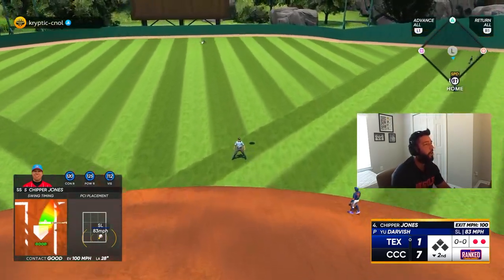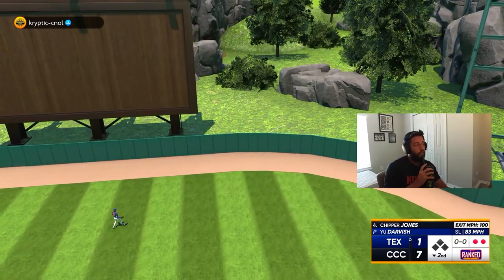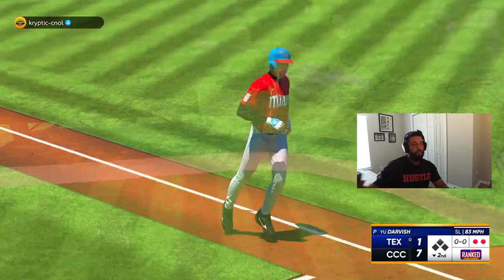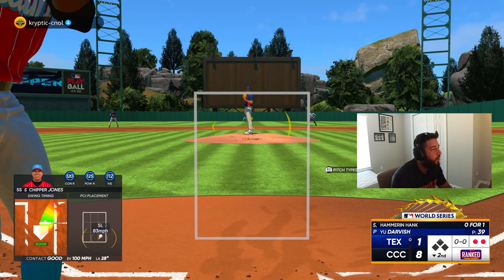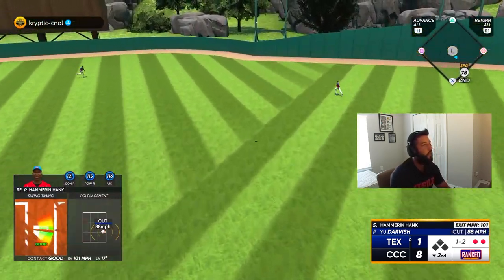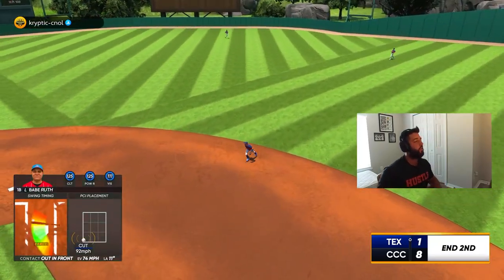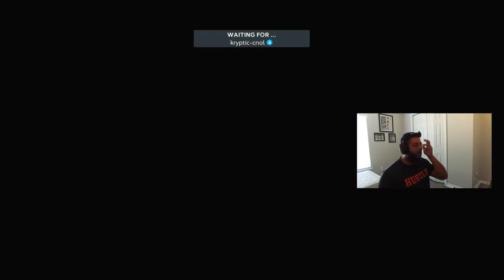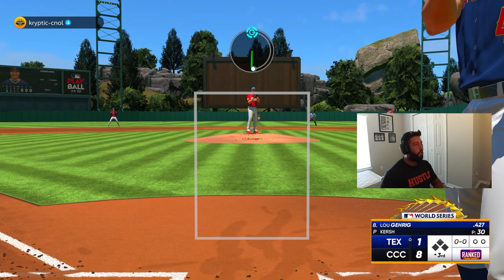Chipper got a hold of one — we take an 8-to-1 lead, let's go, all with two outs! Hanky Panky into the right-center field gap, good swing! I saw that cutter so well, we were all over it but early. We get six runs in the inning, take an 8-to-1 lead. Eight, nine, one coming up — let's do a job here.